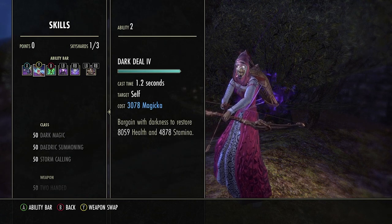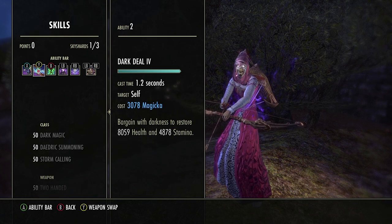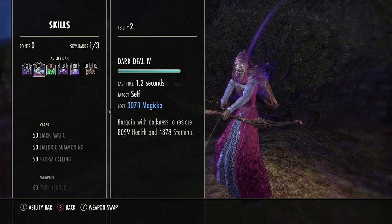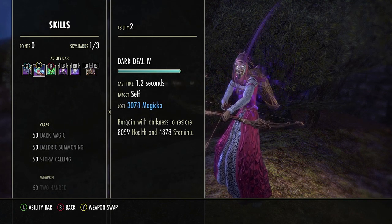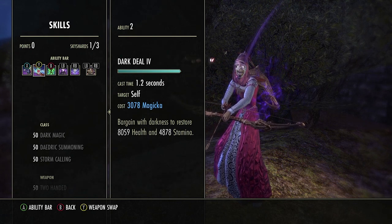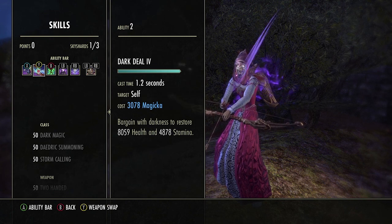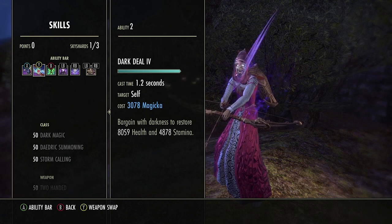Dark Deal is a burst heal and restores stamina from magicka. The combination you want is when you're in trouble or around half stamina — you don't want to wait until you're out of stamina to try using Dark Deal. Because if you're fighting someone good, they're going to interrupt it and you're still not going to have stamina. So you want to carefully use this before you need it, so that it's really helping you sustain, not saving your life. That's not how this skill should be used, and that's what a lot of new people to stamina sorcerer will do — it doesn't work well that way.